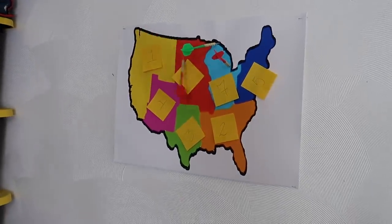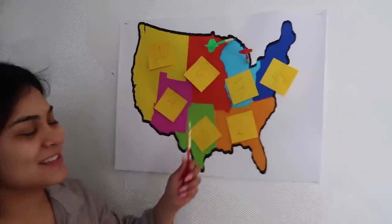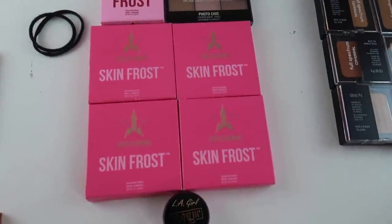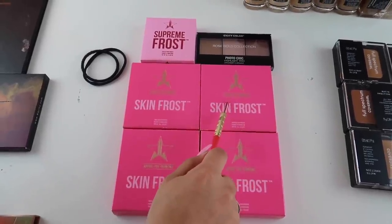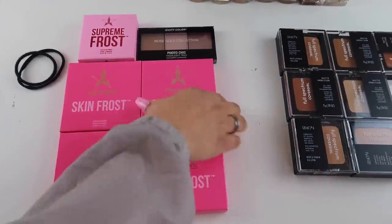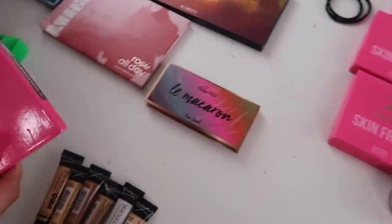Now we're going to move on to highlight. It landed on six. Mint Condition — oh my God. I feel like I can work with this. I'll just put a little bit, not too much. Get it together, Lupita. We landed on four for that one too.